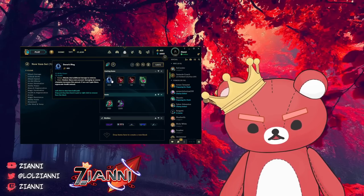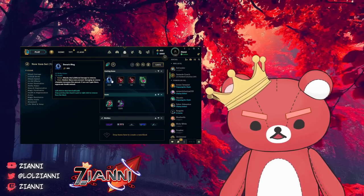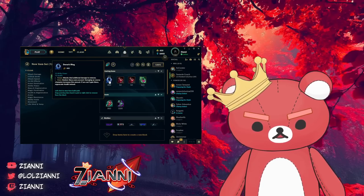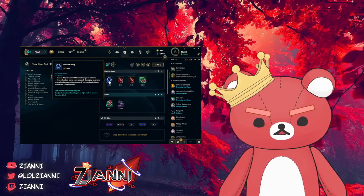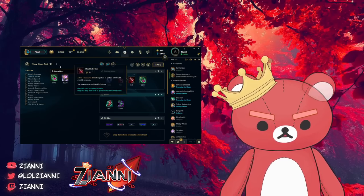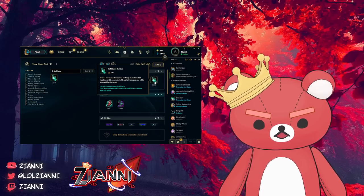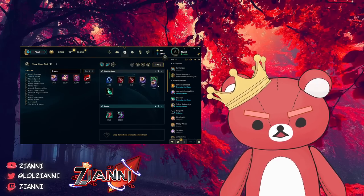D-ring gives you 1 to 1.5 mana regen per second based on whether you're in combat. If you're in lane for five minutes — five times 60 is 300 seconds — that's giving you 300 mana, which is more than the 225 from Corrupting Potion. So D-ring outvalues from that capacity as well. You also get 15 AP, which is more constant damage. If you really need the additional lane sustain, you can just buy a refillable potion on your first recall — you may lose one potion charge which is 100 HP, but saving 350 gold to buy a Dark Seal with is a really fantastic way to snowball.